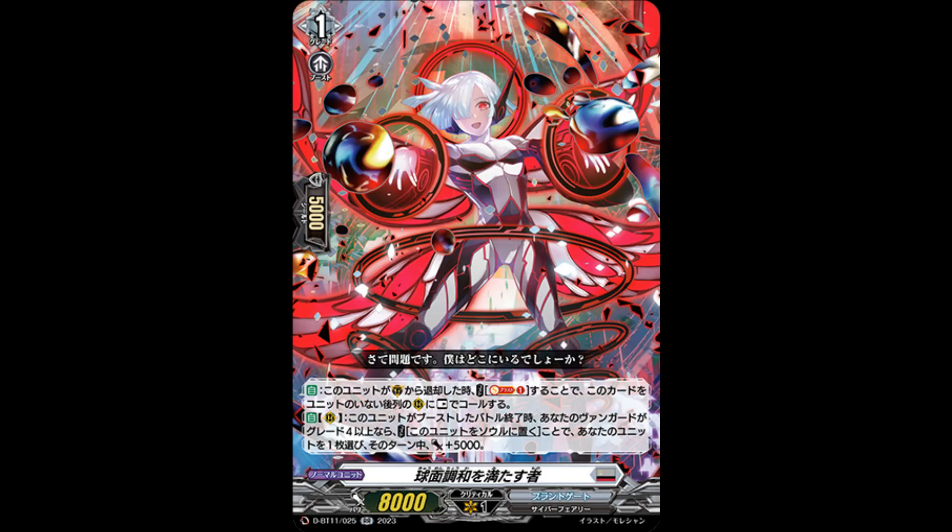Next, a Brand Gate Double Rare, Fulfiller of Spherical Harmony, which is a grade 1 with 8K power. The first skill is auto: when retired from guardian, cost last one, call this to a back row rear guard as rest. The main skill is the second one — auto rear guard: at the end of all this unit boosts, if your vanguard is grade 4 or greater, cost put this to soul, choose one of your units, and it gets 5K power until end of turn. You can use this with the prison deck with Serapir Light, Messiah, or premium decks. What's nice is it goes to soul, fueling Messiah's draw power, and lets you clear your board to call more cards as locked. This is actually pretty decent and definitely cheaper than Makani.